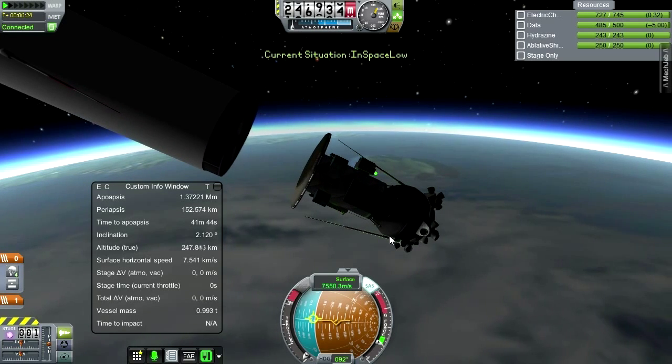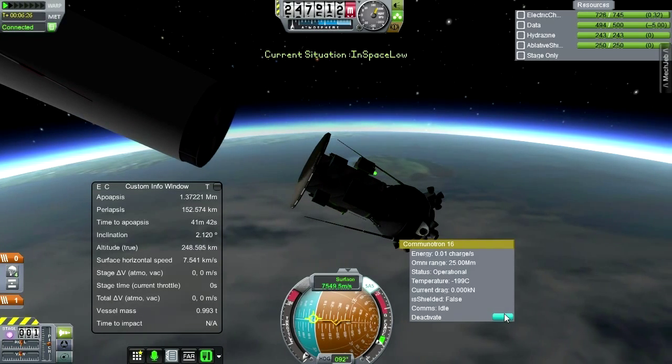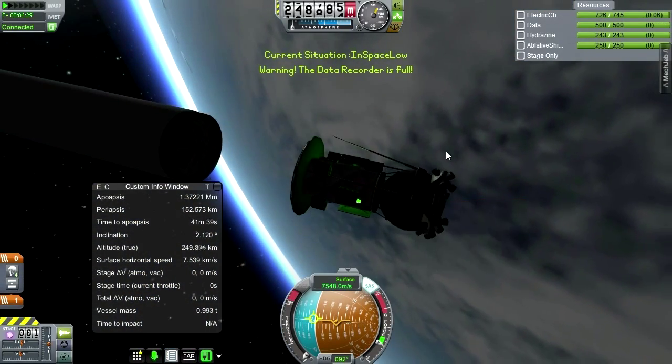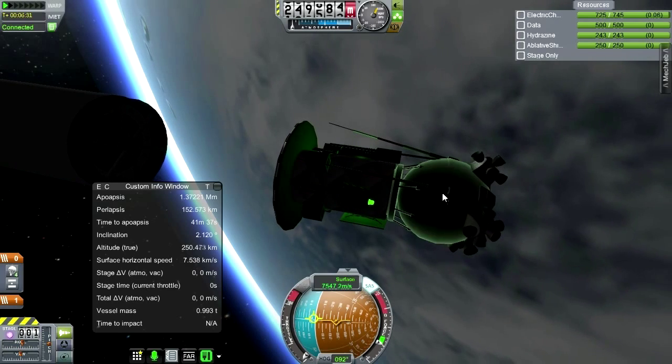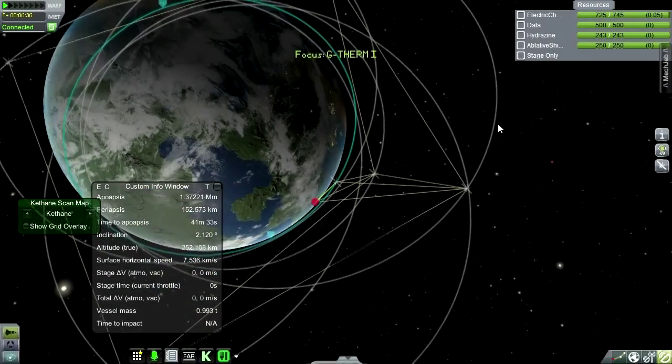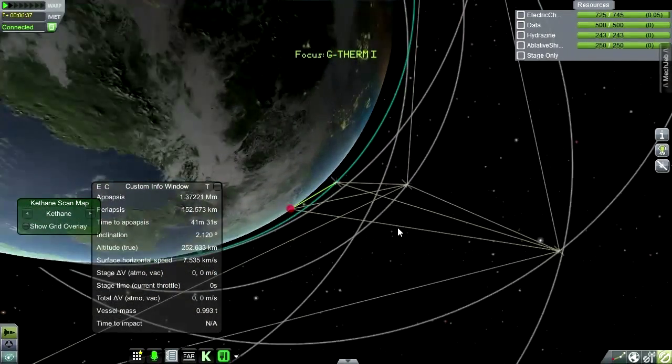Let's not have all the antennae out — just need the one. Data recorder full — that's fine. Deactivate that one as well. Let's see how we're connected — we're still connected directly to it.